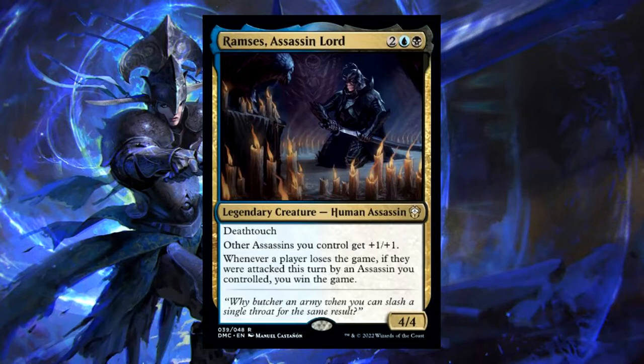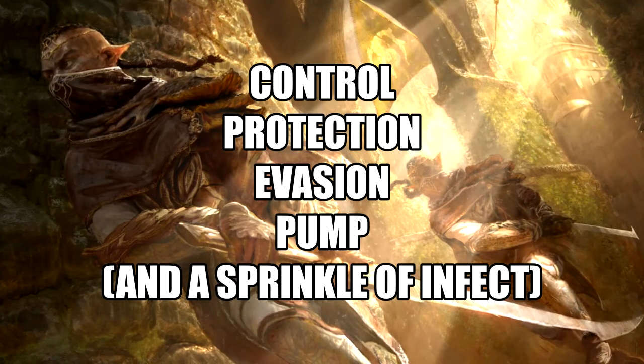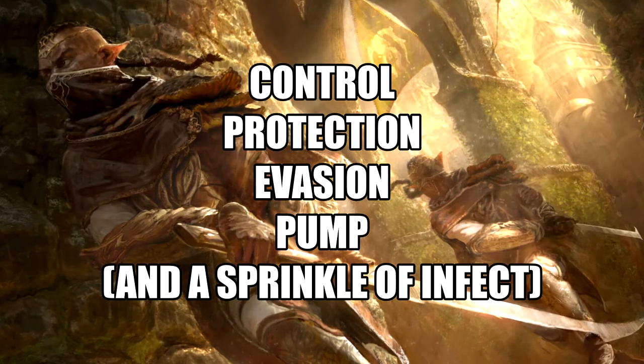So let's read the card. Ramses, Assassin Lord is 2, blue and a black. For a legendary creature — a human assassin — it's a 4/4 with deathtouch. Other assassins you control get +1/+1. Whenever a player loses the game, if they were attacked this turn by an assassin you control, you win the game. And that's what we want to do. Why butcher an army when you can slash a single throat for the same result? This is simple, elegant, and immensely threatening.